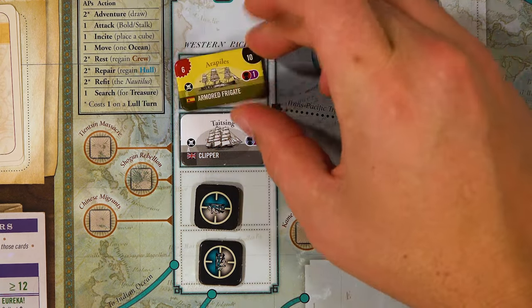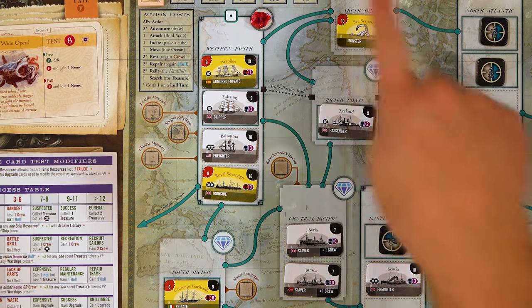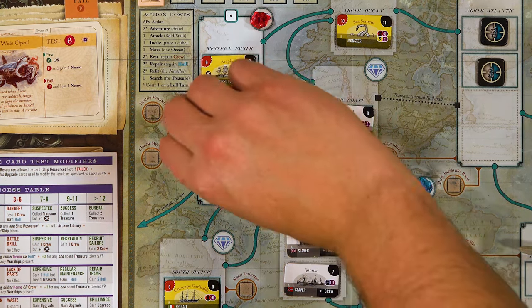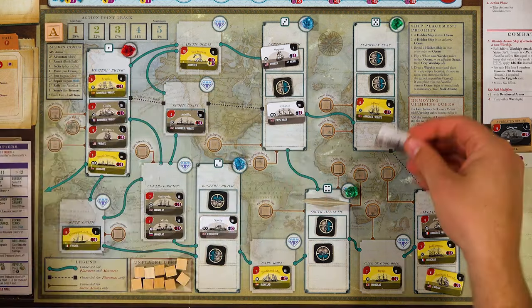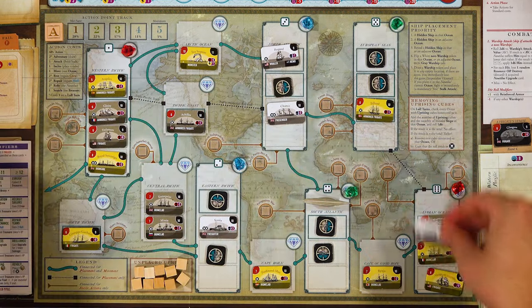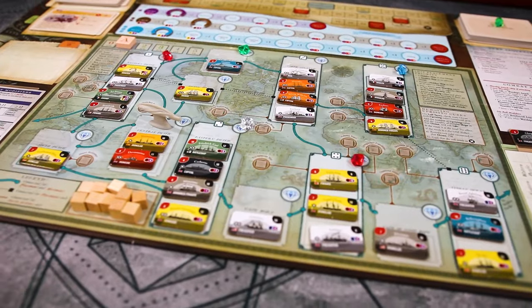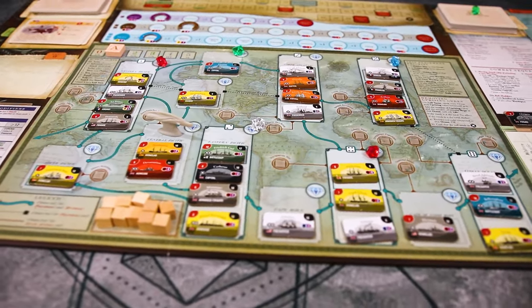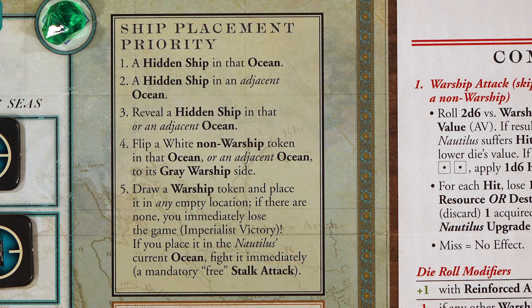If all adjacent spaces are full and you're unable to place the hidden ship token, you will instead draw a ship token out of the bag and replace a hidden ship token with this ship. Note that this may be in the dice-matching zone or any adjacent zone. Where you decide to place ships and how you fill out the board is an important part of the strategy. If the ship you drew is a white ship, which is a non-warship, place it with its white side up. If you pulled a yellow warship, place it with its yellow side up. At this point in the game, these are the only two colors of ship in the bag. If you're unable to place a ship due to all spaces being full, you will choose a white ship and flip it to its gray side — this is now a warship. If you're unable to do this, draw a ship out of the bag and place it in any ocean zone that has a space free. If you place it in the ocean that the Nautilus is in, you must immediately fight that ship.